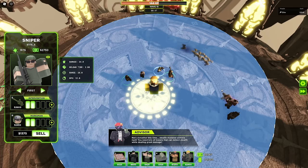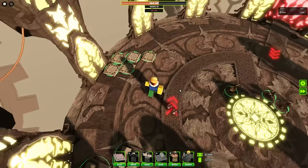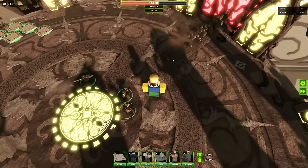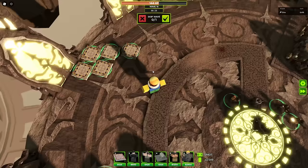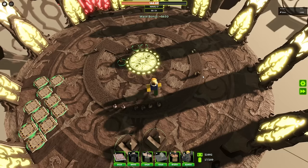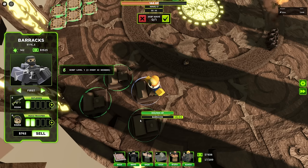There's stuff absolutely destroying me. I'll get Intervention - that's a good upgrade. All my scouts are dead, but we made it past this round. I might want to farm some more. Let me slow the game down and actually spawn a whole army - boom, boom, boom, boom, boom, boom. This should just spawn a ton of troops here.